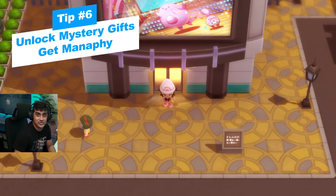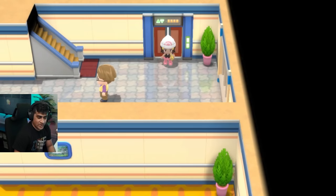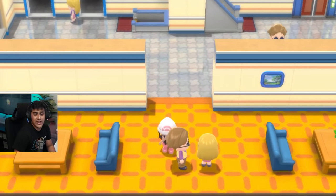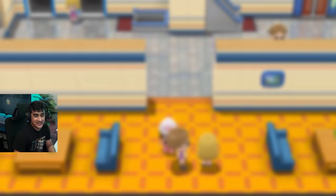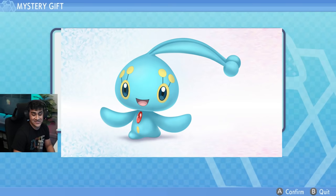Once you beat the first badge and come back to Jubilife City, go to the TV station and head to the third floor. Talk to the guy in purple and yellow and he'll give you access to the mystery gift. Click mystery gift, go to get via internet, connect, and you'll receive an egg containing a Manaphy. You have until February 21st to claim it, so don't miss out.